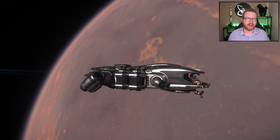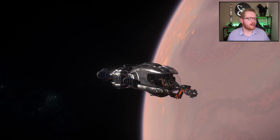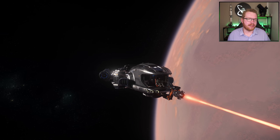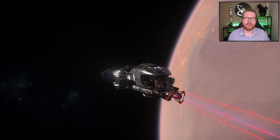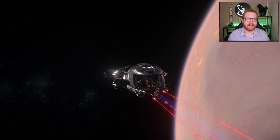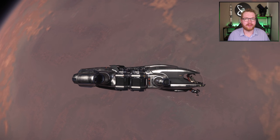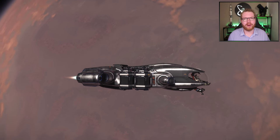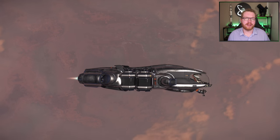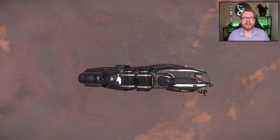Then we have the MISC Prospector. This is the only ship on the list, apart from the starter ship, that I got for real money — because I am an absolute mining nerd. I love mining; I think it's a wonderful, relaxing activity. At this time of recording, this is the only solo mining ship available in the game. There are bigger ships you can technically fly solo, but this is intended as a solo mining ship, so it's a ship I just must have. It's also my moneymaker — this is where the credit income comes from. Should there ever be a server reset, I'll still have access to the ship that's going to be making me money so I can rebuild my fleet. You can also get this in-game at the New Deal shipyard in Lorville for 2,061,000 Alpha UEC.